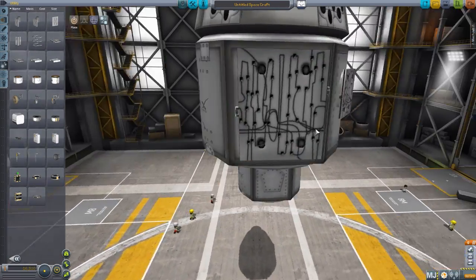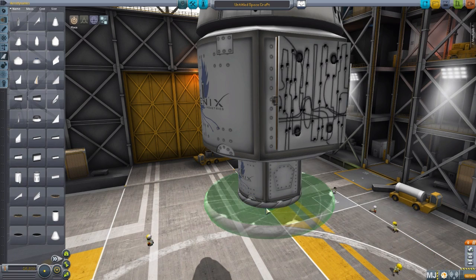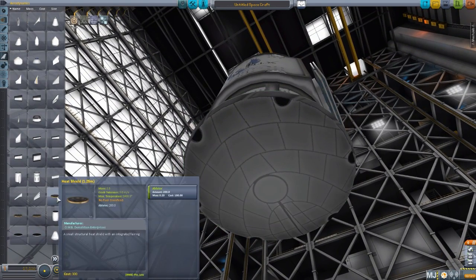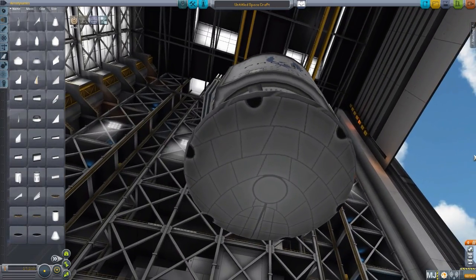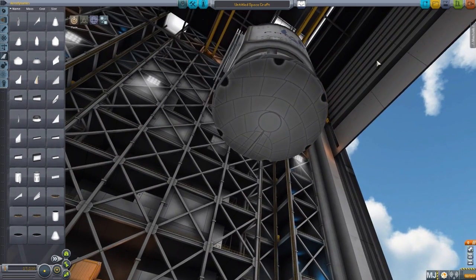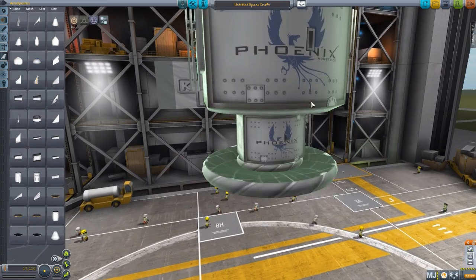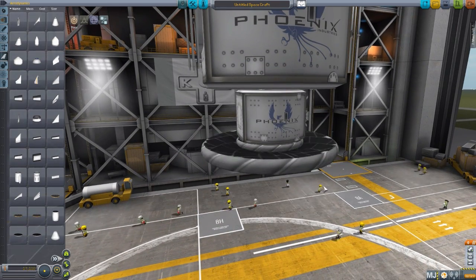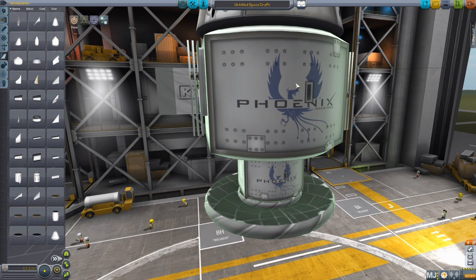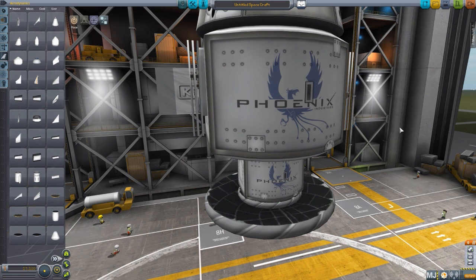That is everything from utility. The last part we have is in aerodynamics — its own custom heat shields. We have the Phoenix Pica-X heat shield, once more in 1.25 and 2.5 meter varieties. Beautiful texturing; the modeling is essentially the same as the stock heat shields, but I just love the coloring — it fits in very nicely with the whole design of these Phoenix capsules. A note: eventually the mod maker wants to move the decoupler from the trunk to the heat shield. Personally, I'd like to see the decoupler on both rather than just one or the other.